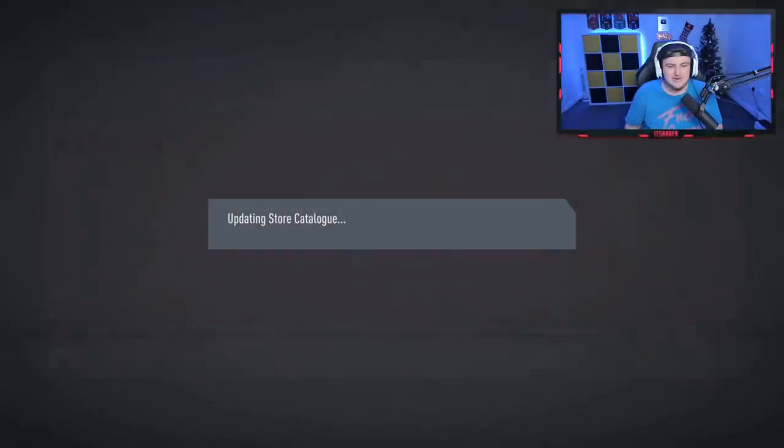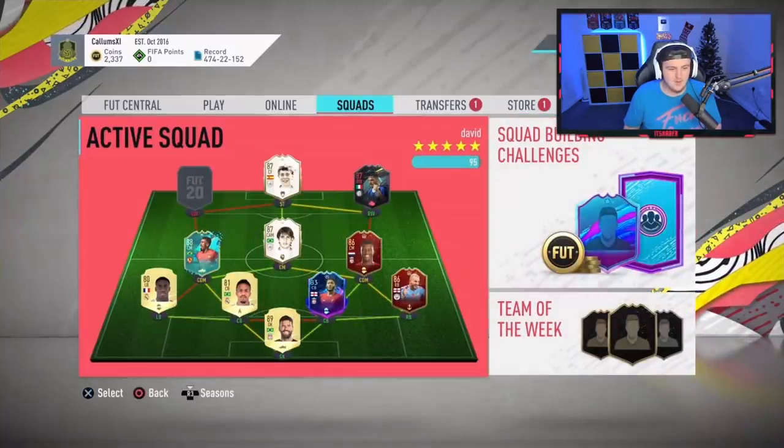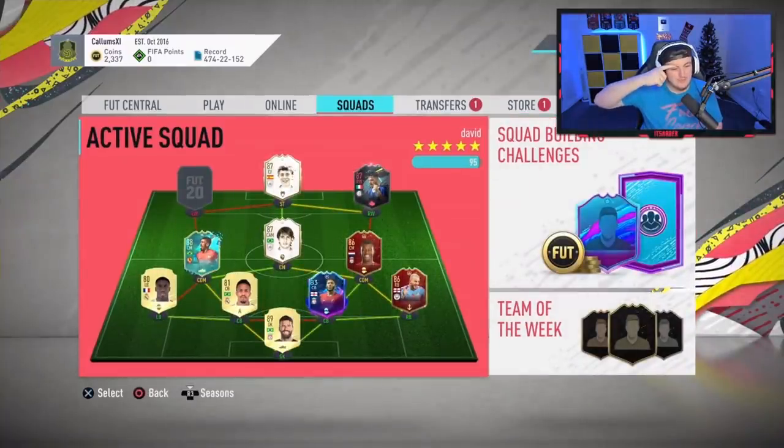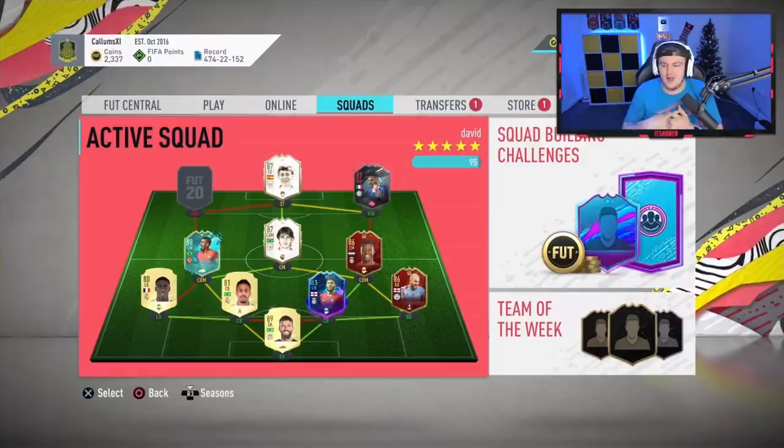Let me set you up with his team and see if he fits in. Oh yeah, definitely — just replace Adair Militao with him. Perfect, absolutely perfect. Here are two more base icon packs. We packed a huge icon, over 2.5 million coins. So here it is.